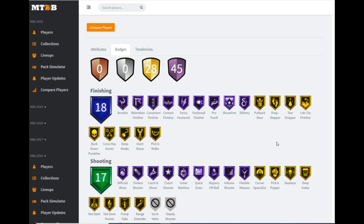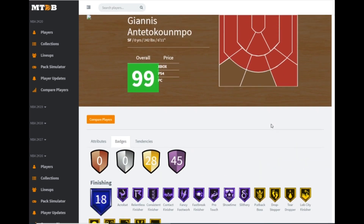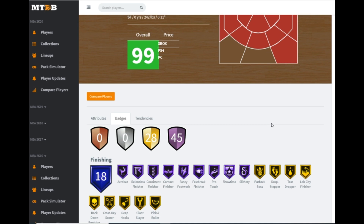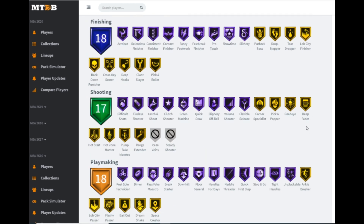45 hall of famers with 28 gold badges — that's 73 badges total. The only badges he does not have are ice in veins and steady shooter — everything else is at least on gold. This card might be the best card in the game. It is way better than the glitch pink diamond — it's not even close. He's a small forward/power forward which is fine — you can play Giannis at power forward. Nine hall of fame finishing badges, and as long as you have fancy footwork on hall of fame we're moving. Shooting wise: hall of fame quick draw, volume shooter, catch and shoot, with gold range extender and dead eye.